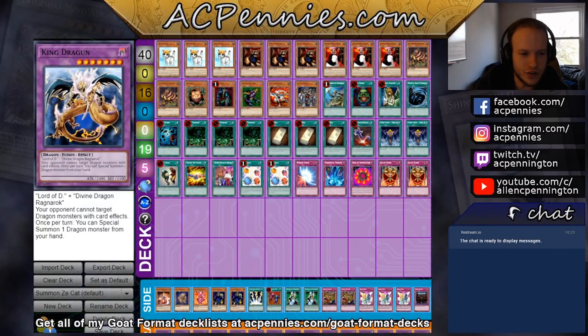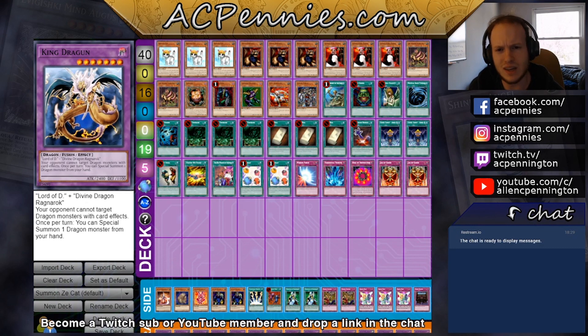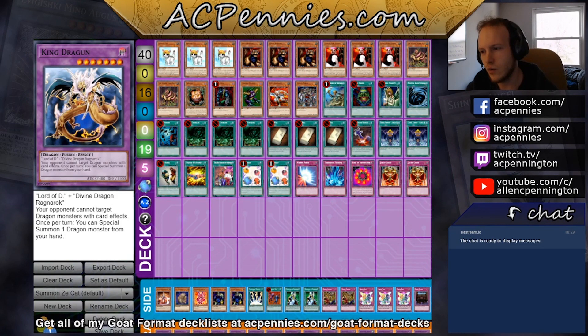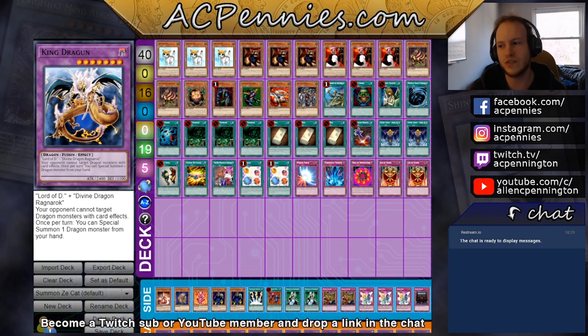There's actually a ton to talk about with this deck because I haven't played it before. I did look at other people's lists — I looked at AJ T BLS or something, liked his list, had some ideas. One thing I want to talk about: in goat format, as far as I know, there are only two combos that are two-card combos dealing 8000 or more damage.